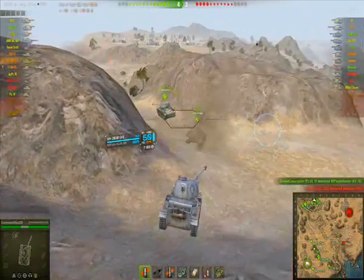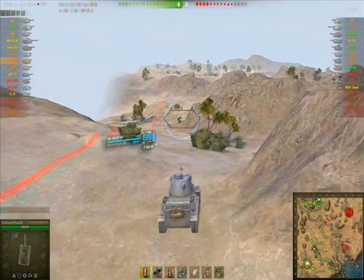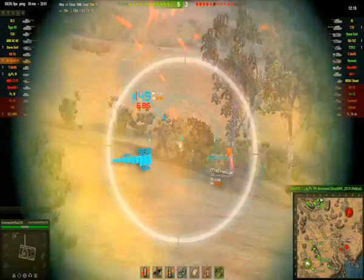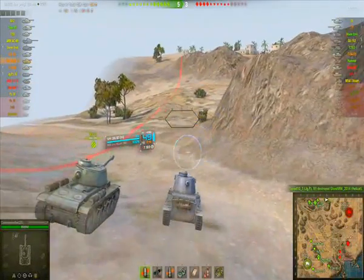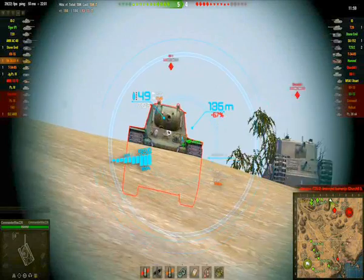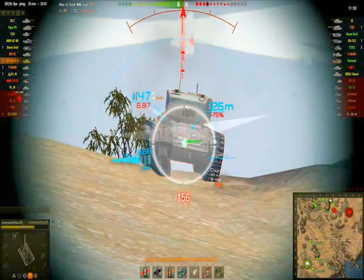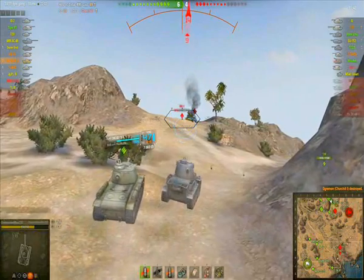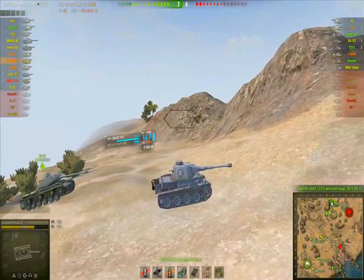Artillery is pummeling us at the moment. We're pushing into the enemy side of the map. I spot a Hellcat — he's being battered but I just don't get the kill. We come around and the enemies are waiting. I put a shot into that Churchill — his reload time is much shorter than mine — and I finish him off. A KV-1 runs away and is hit by artillery. Then a T29 is called to the area, and this is where my problems begin.